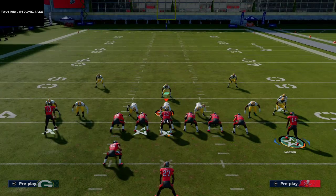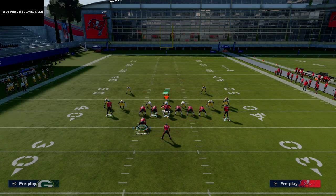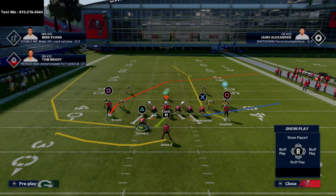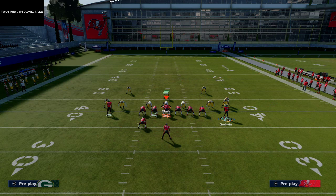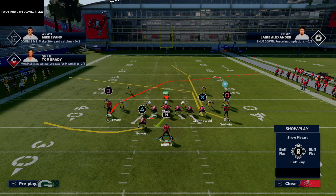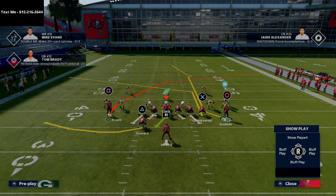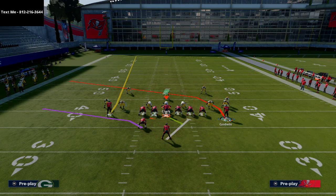What I like to do on this play is create a little screen pass concept. I put the fullback on a wheel route and the running back on a swing pattern. With the tight end, I like to put him on a post route. If you don't want the makeshift screen, just block the running back and put OJ Howard on a flat or swing route to the right. At the snap, motion Godwin to the right side of the screen.